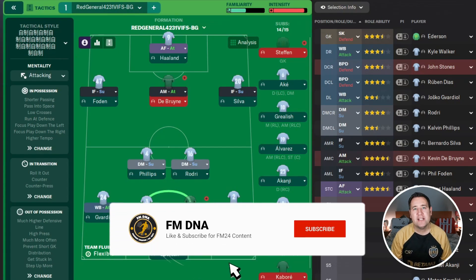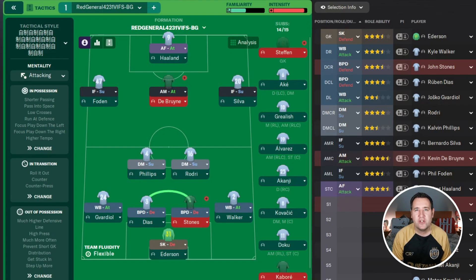Hello, good to see you and welcome back to another tactic test where we're trying to find the best tactics on FM24. Today's tactic was requested heavily. It's called Red General — I'm just going to call it Red General 4231. It's a very good tactic and it's doing very well on FM Arena, but will it do well on my test, and will Brighton let this tactic down?